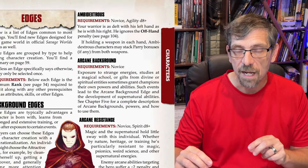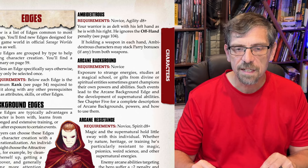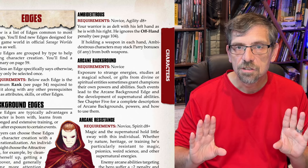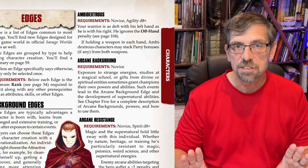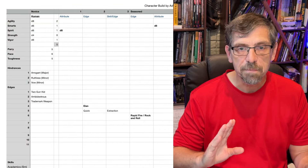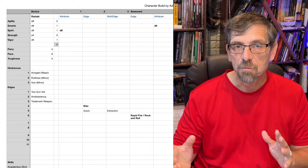You still have an off-hand issue — if you're firing from your left hand and you're right-handed, there is the off-hand penalty. But that's where our second edge comes in: Ambidextrous. This one is also novice, agility D8. Your warrior is as deft with his left hand as he is with his right — ignores off-hand penalty. So right off the bat, we can fire two shots a round — no MAP and no off-hand penalty. Two actions, no penalties. If you're a submachine gunner, you're just dealing with the recoil penalty, but we're in really good shape.